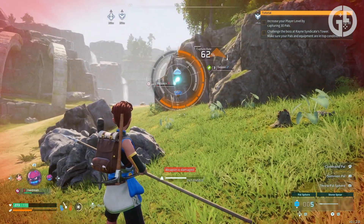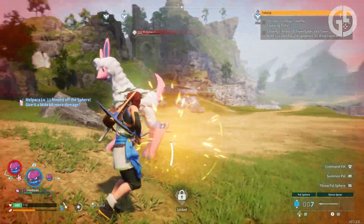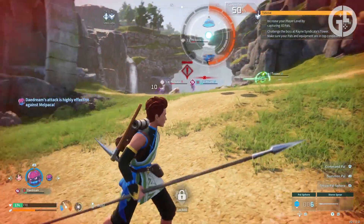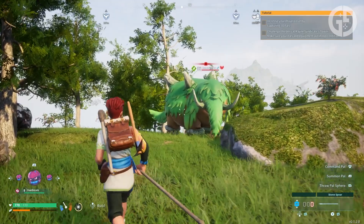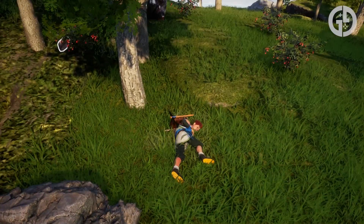The slightly tricky bit is getting leather, because it's only dropped by certain pals when you defeat or catch them. Foxparks is an easy pal to catch and regularly drops the stuff, and you can also get it from pals like Malpaca and Eek the Deer, or even Nightwings or Mamo Arrests — although personally I wouldn't recommend going one on one with those last two unless you've got some more levels under your belt.